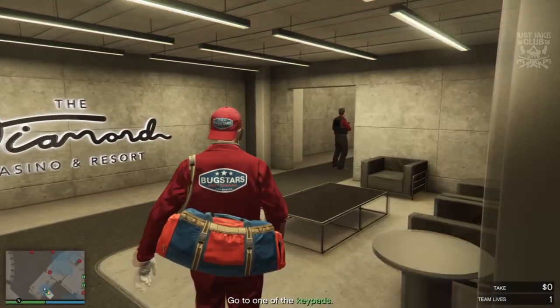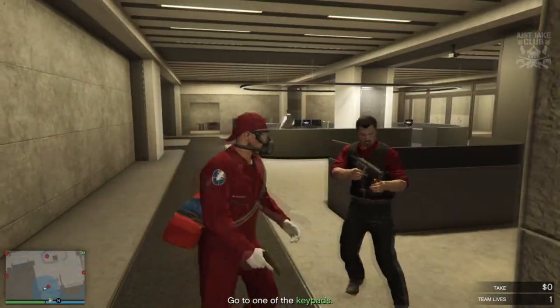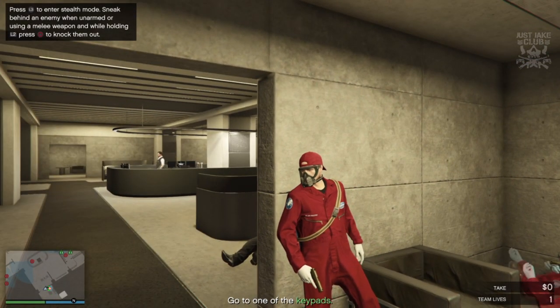Once you're through here, this is where it gets stealthy. You're going to knock this guy out straight away. I did make a little bit of a mistake where I bumped into him first and then pistol-whipped him, so I kind of got a way over — try not to do that if you can help it.